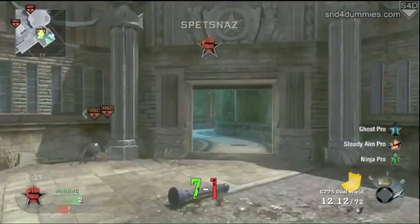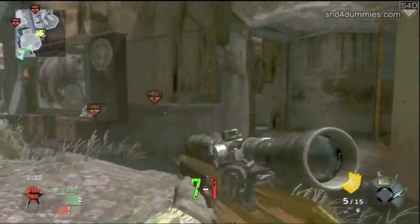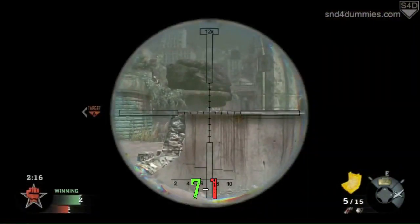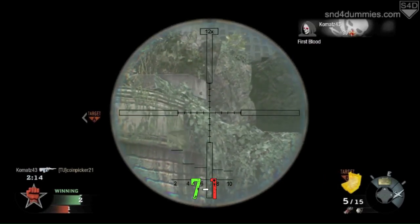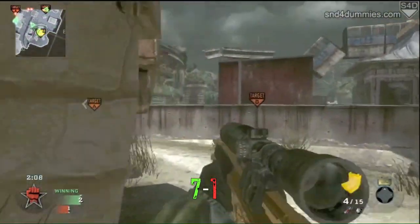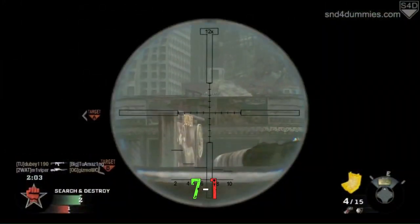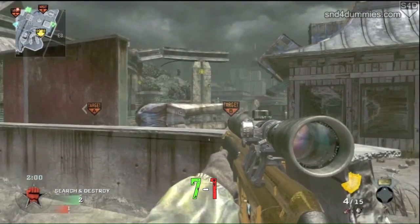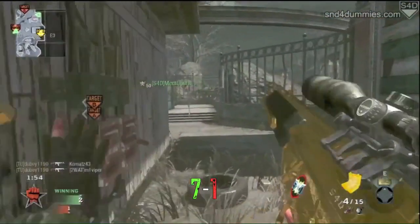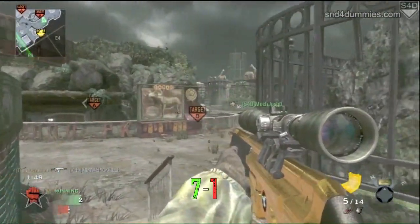I'd like to get into the offensive gameplay of this match — and yes, this is all one match. I do use the sniper the whole time, but there's still a lot of stuff going on that has nothing to do with the sniper. You're going to see me take that outside route and use my weapon style to my advantage. If I use a shotgun on this map, I always take that underground route at least to start — it's very rewarding. Once you find that underground route, it's a great one. No one's on those popular defensive positions, so right now I have to clutch it.